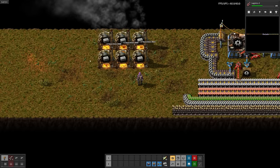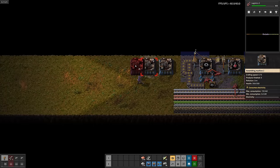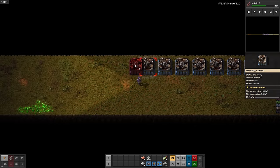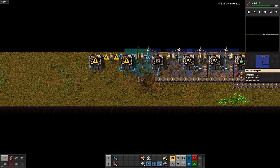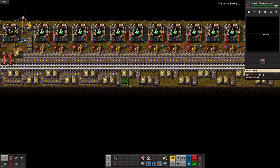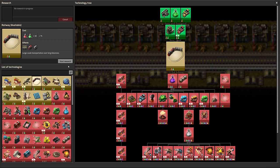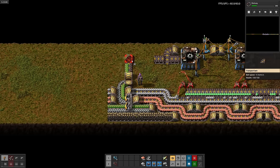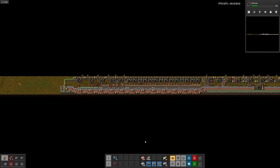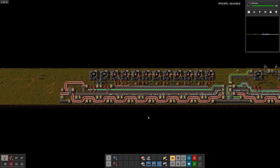Now let's make some steel furnaces to make bricks for steel furnaces to upgrade our existing non-steel furnaces to steel furnaces. Then we can set up some serious green science production. Logistics 2. Next up is railway. We won't make any trains — we just need the rails for purple science. A tad more finesse later, green science is done. Now for red science. There we go. Red science.